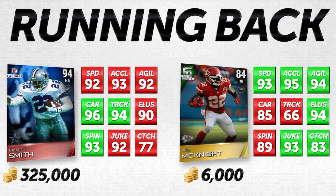The guys we're comparing today: on the left-hand side of your screen you have Emmitt Smith, 94 overall elite legend, and on the right-hand side you have a gold 84 overall Joe McKnight, which is a Football Outsiders card from a few weeks back. I chose these two because I think they're very comparable. I'm not going to say the Emmitt Smith isn't better than Joe McKnight — I think it is — but there are a lot of areas where Joe McKnight is actually better. Looking at speed: Emmitt Smith has 92 speed and 93 acceleration, while Joe McKnight has 93 speed, 95 acceleration, and 94 agility. Elusiveness also favors McKnight at 94 versus 90 for Emmitt Smith, and McKnight has a better juke move at 93 versus 92.